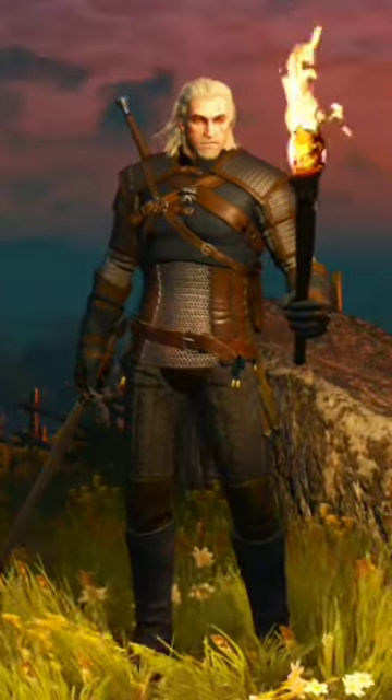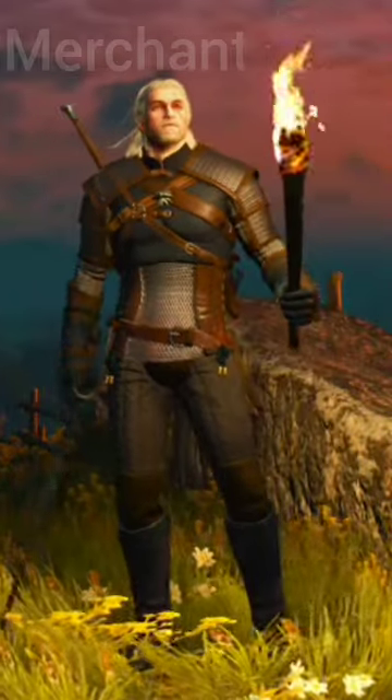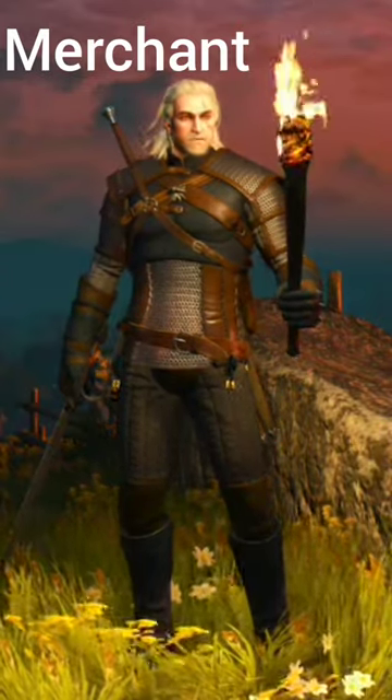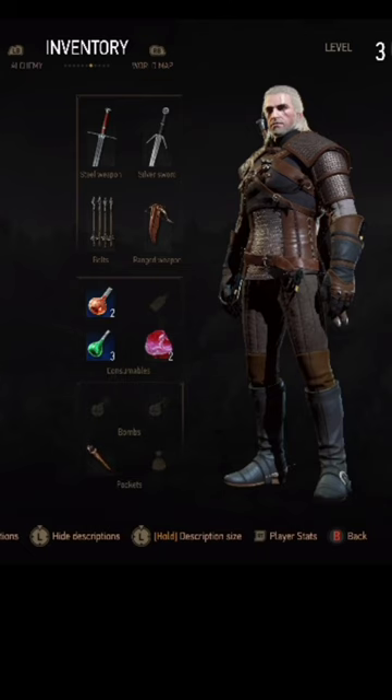We would like to be able to use a torch in The Witcher 3. First of all, we're going to have to go to a merchant and purchase one. After we do that, we're going to want to go into inventory and make sure it's equipped in the pockets.